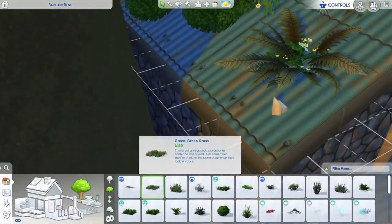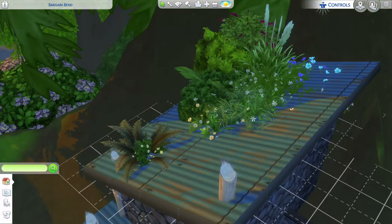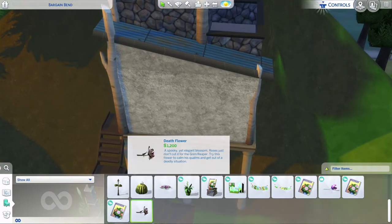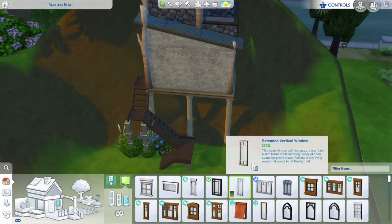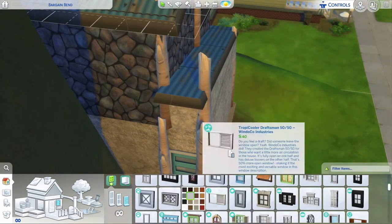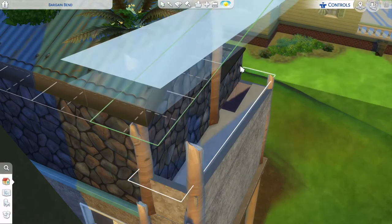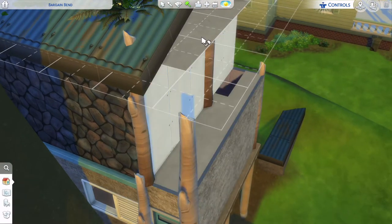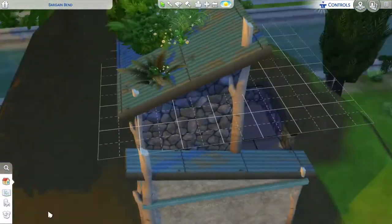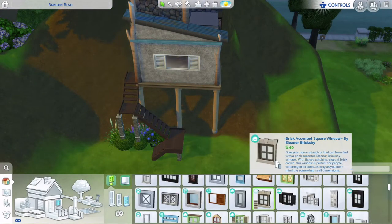I keep calling them 'cat sticks' — so yeah, cat sticks ten out of ten as objects rather than me having to raise up a bunch of flowers and put them on the roof. I'm really happy with the way this turned out. I'll be playing with my Sims in this home. It was a process, but I think it's one of my best builds so far.